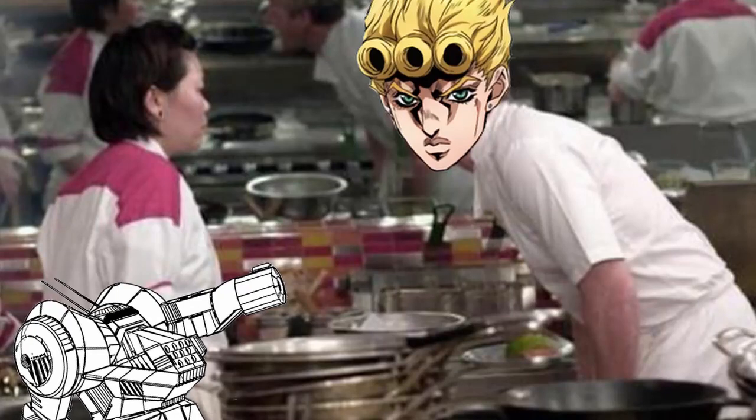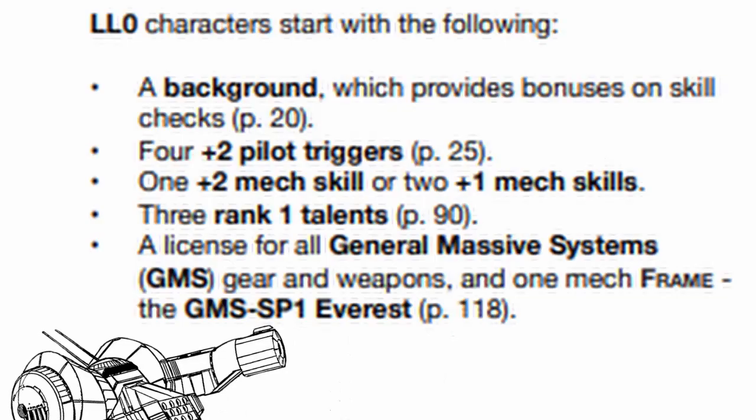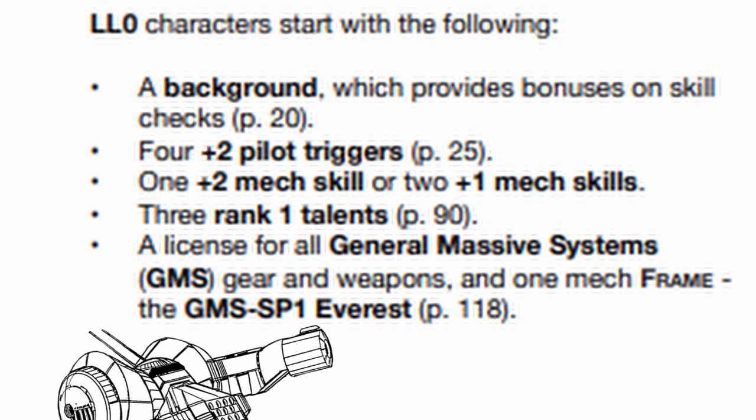Let's take a look back at Giorno Ramsey, who is still at level 0. In the previous episode, I talked about the background, triggers, and pilot gear. You also get 2 mech skill points, 3 rank 1 talents, and the entire GMS gear selection along with the Everest license at level 0.